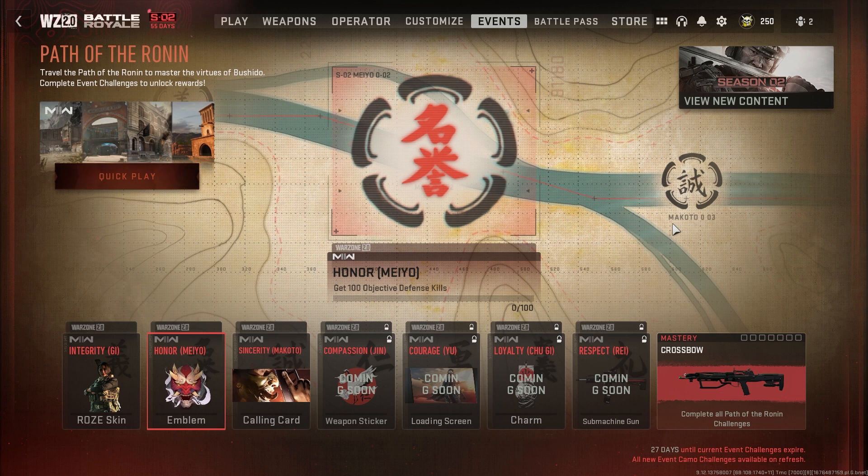Once you unlock it, simply go into your class, navigate to the marksman rifles on the far right hand side, and equip the weapon to your loadout and use it however you'd like.